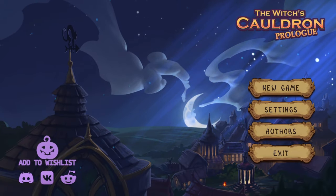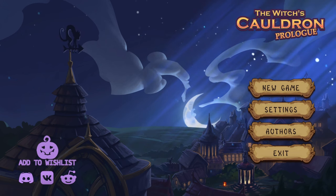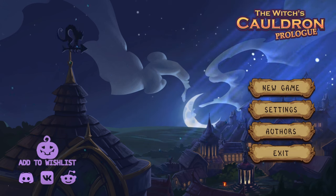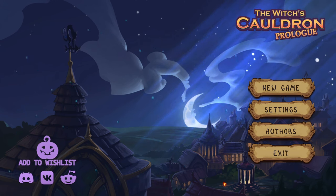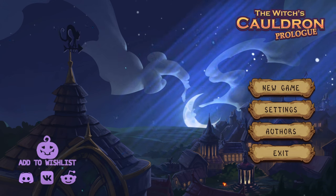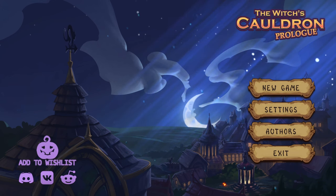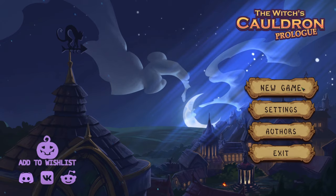Here we go with the Witch's Cauldron Prologue. This is a narrative roguelike in which I'm going to be brewing potions and hoping that I don't get burned at the stake. The full game is set to release on January 24th, but the prologue here is available for free. You can download it now and try it yourself. If you want to check it out or the full game, I will have links in the description down below. But for now, let's get right into it with a new game.